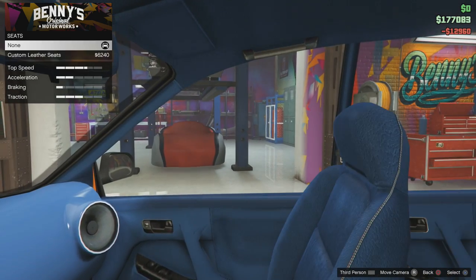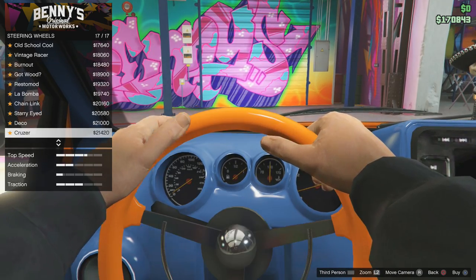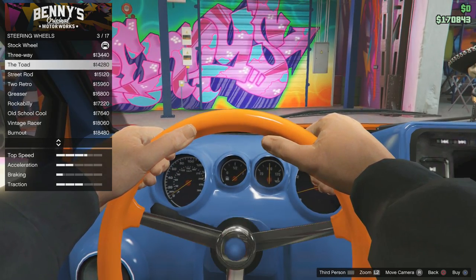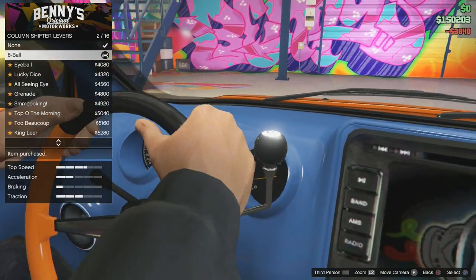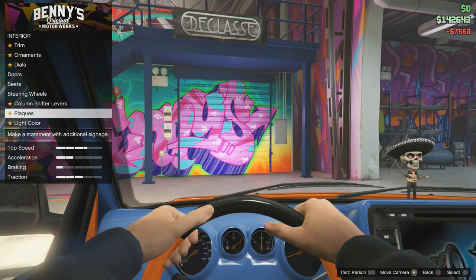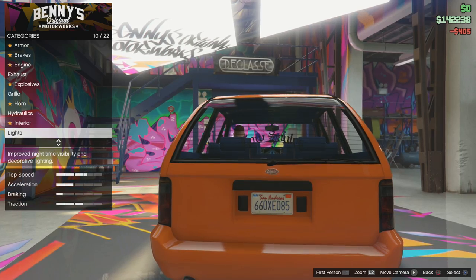Custom seats, why not. Steering wheel - oh my god, look how much steering wheels cost, I forget how much these things are. Is there a black one? Let's try and find a black one - there it is, let's go with that. And then let's wrap the LS on here and put the dials in a nice white.